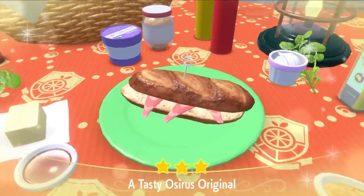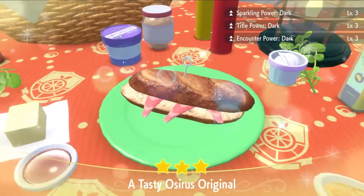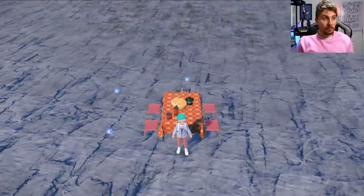Sandwich all done — and it's at level three power. You can see Sparkling Power, Title Power, and Encounter Power are all active for Dark type, which is exactly what we want for where we'll be hunting. Now we'll pack up the picnic.